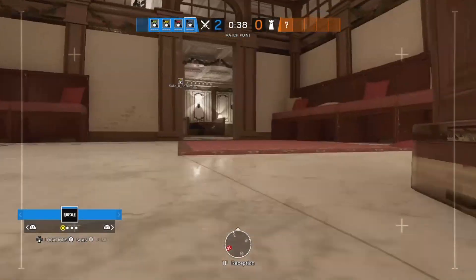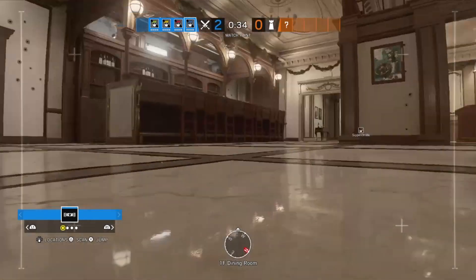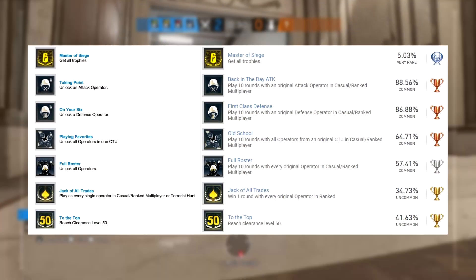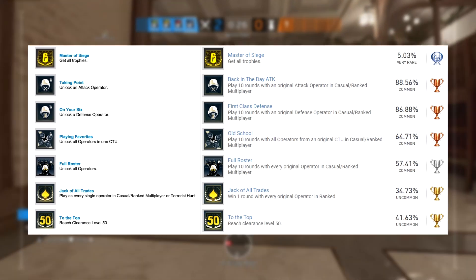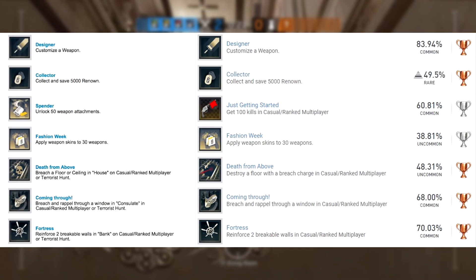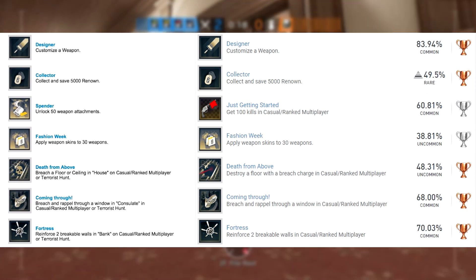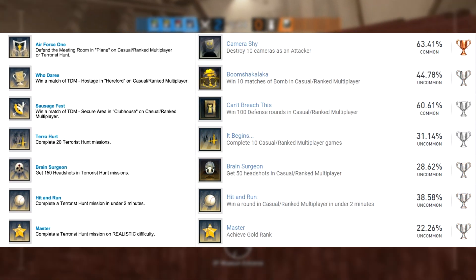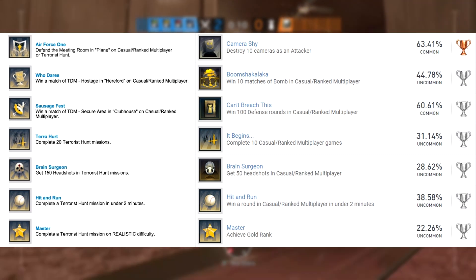Sometime in the last week, Ubisoft has updated all trophies for Rainbow Six Siege, so if you were missing any, now is the time to get them. All trophies based on situations, terrorist hunt, or unlocking operators or attachments have changed to somewhat easier challenges, with the most notable being the cambot trophy — successfully complete any defend gamemode 100 times in terrorist hunt — which has been updated to the parameter secure trophy, for which you only need to win a secure area match in casual.